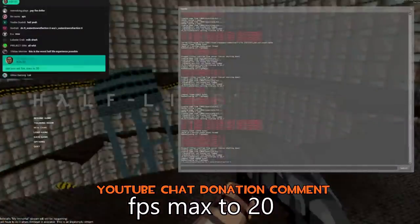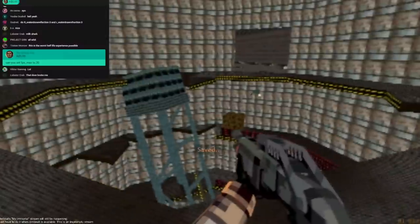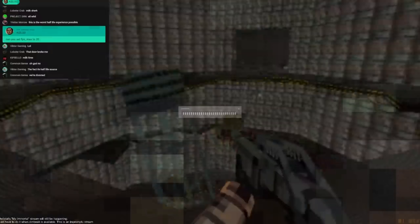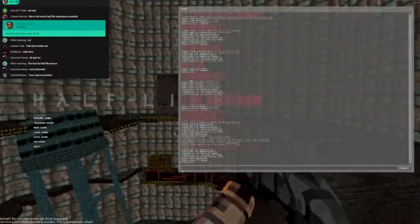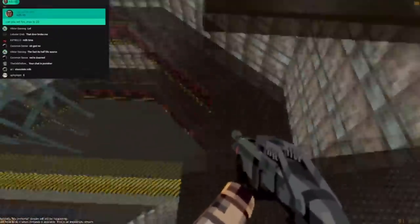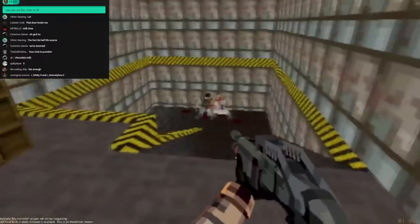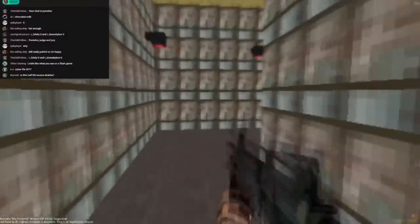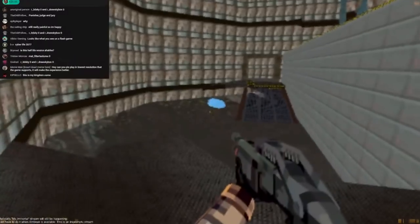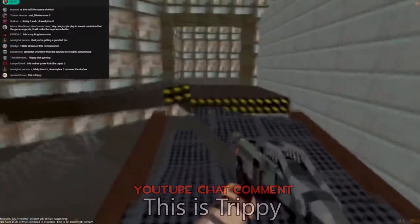Can you set fps_max to 20? Can't change fps_max when playing — so disconnect, fps_max 20, and load. I'm going to do 25 — I don't know if I can do 20, 20 is really really bad. This might be too much for a hard playthrough. Oh, I didn't even know what I was looking at for a second. Is this Half-Life Source? Yeah. This is trippy kind of.